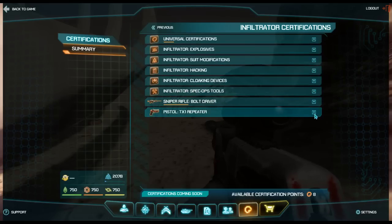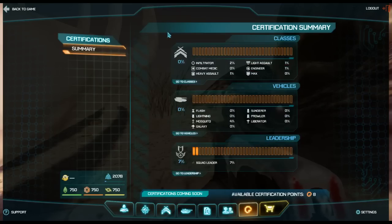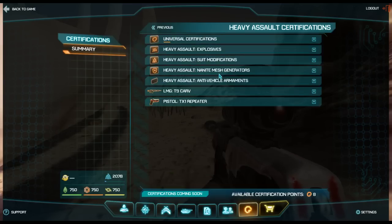I haven't done anything to my pistol yet. Your cert bar shows you how many certs you've put into a certain tree, so I've put more into my sniper rifle than into my universals. Going back, that was the infiltrator. I've put 1% into heavy assault, 1% light assault, 1% into the engineer, nothing in the MAX, and nothing in the combat medic.